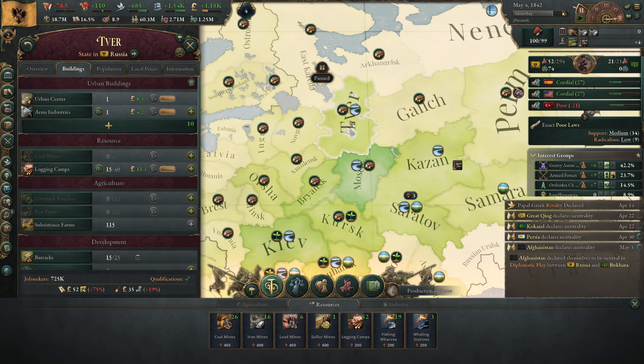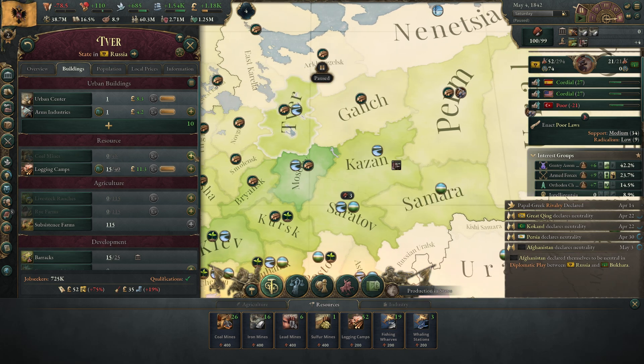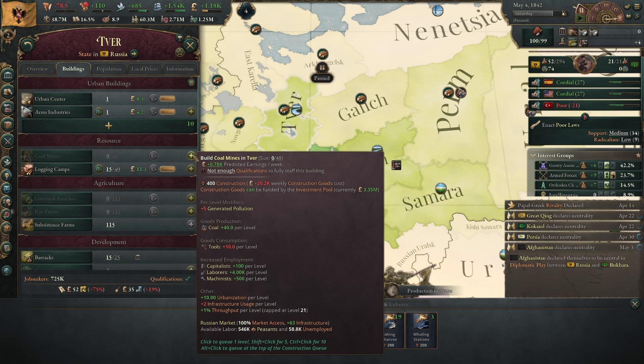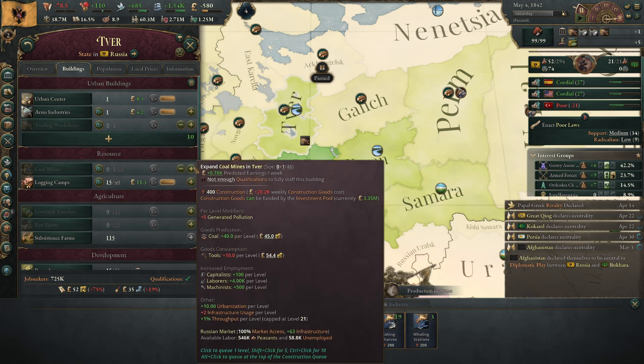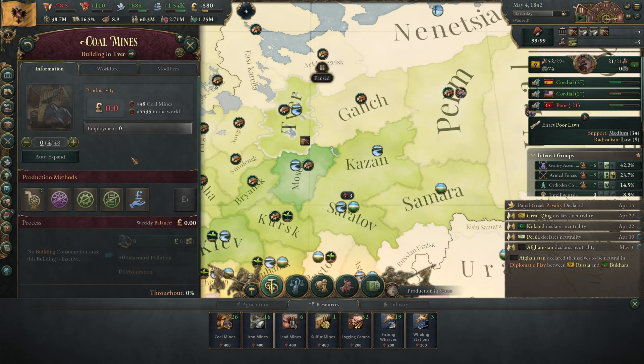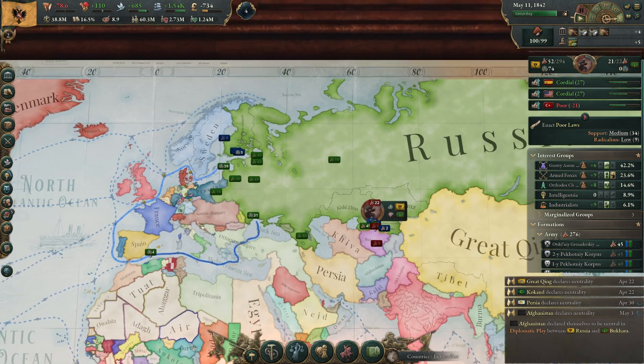We don't get a production bonus in Ufa, but we do have the market access price impact, which is okay. We need tools for coal mines, so I'll build a tooling workshop and then four coal mines — just to supply the general market.